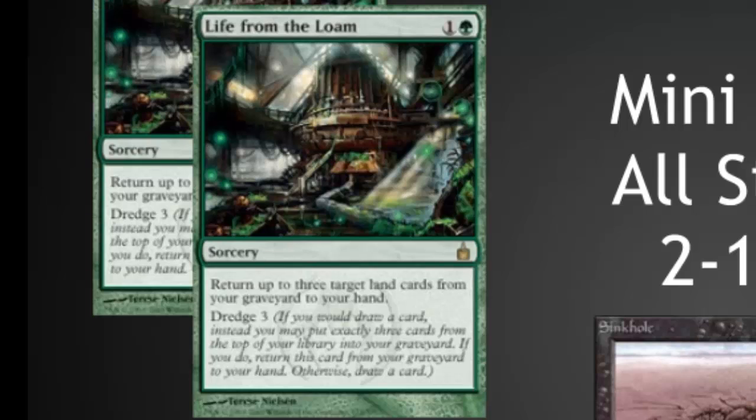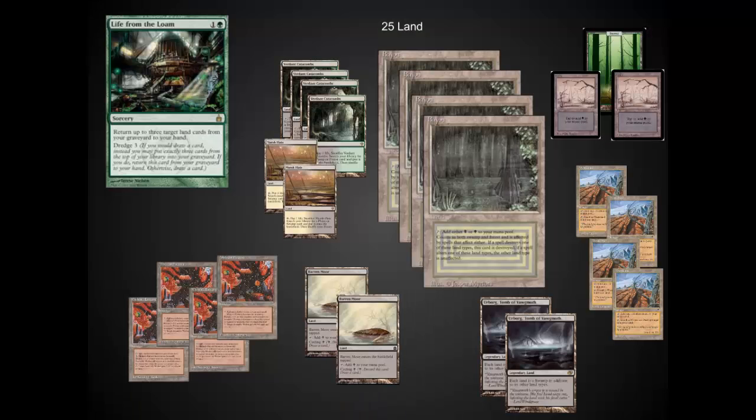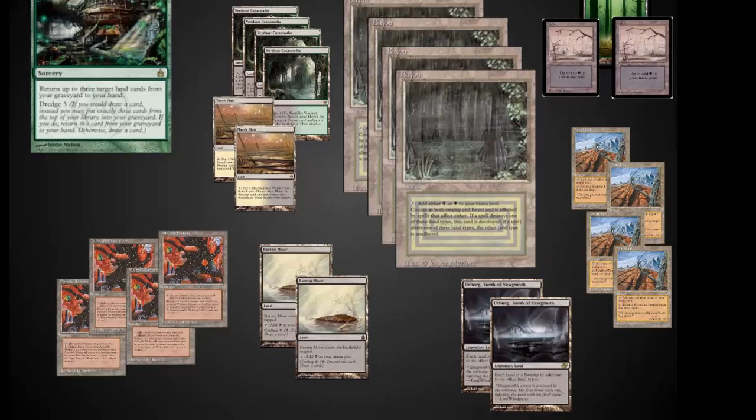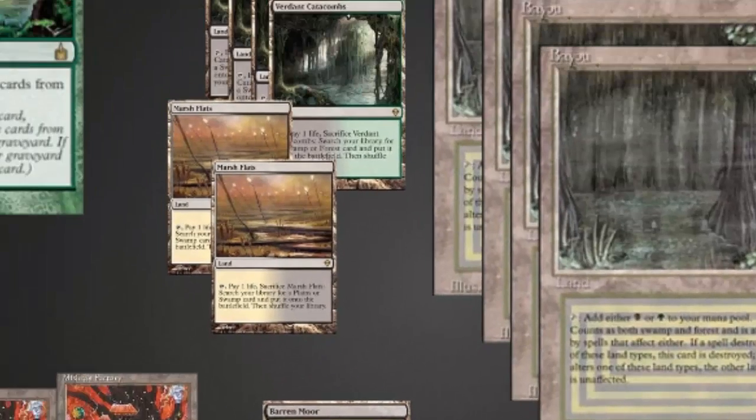Sinkhole was really good at getting opponents on basic lands, as I discussed, but the MVP was really Life from the Loam. Many of the decks I played last night were slower control decks, and these control decks could not keep up with the card advantage that Life from the Loam and Barren Moor created, along with recurring Wastelands or Mishra's Factories. It's a hopelessly powerful card — I loved having it as a 2-of. The land base here is a little bit interesting.